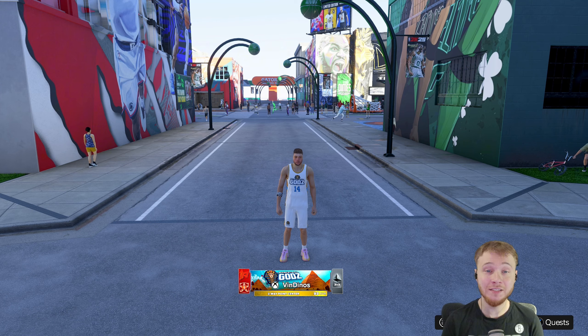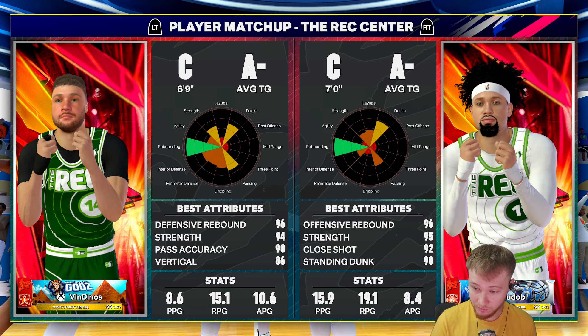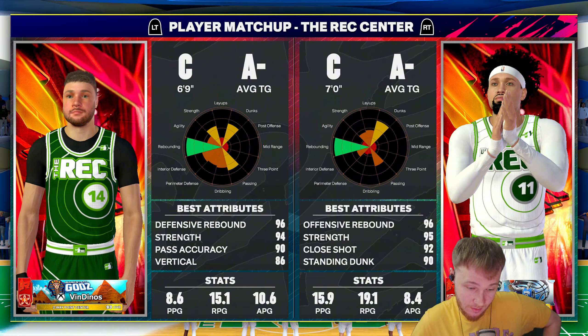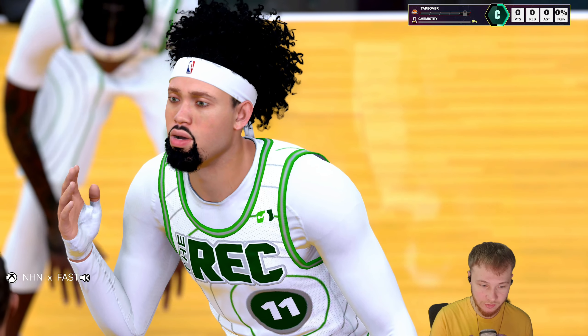I hope you all enjoy. Drop a like, sub down below, and I'll see you guys in the next one. Seven-foot center, 96 board, 95 strength, 92 close shot. The average is 19 rebounds. We got our work cut out for us here. I do have my Rebound Chaser on Hall of Fame, so my first game with it on Hall of Fame — we're going to see how it is.